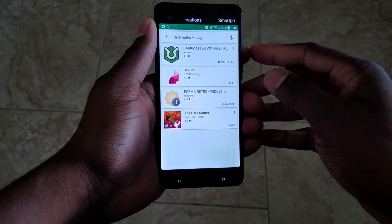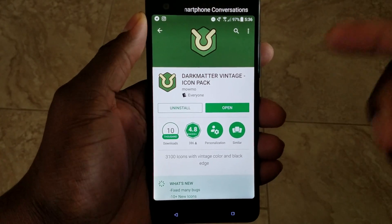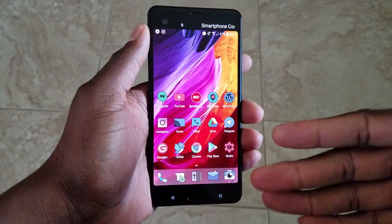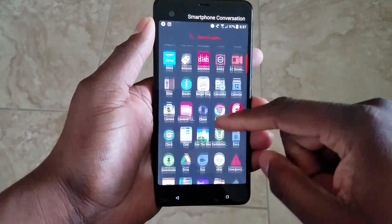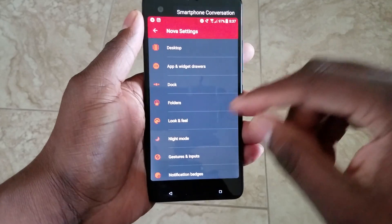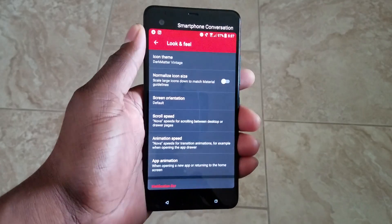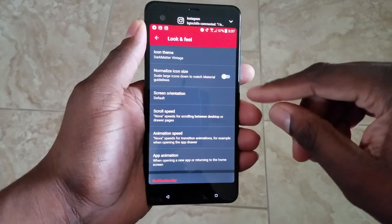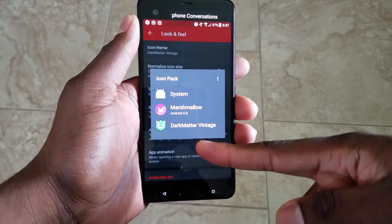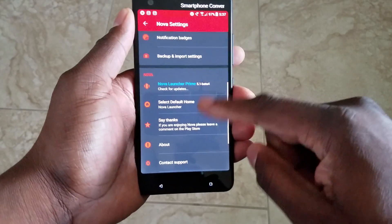In this video, please leave a name — not a link, a name — to the icon pack you're using so I can check it out and maybe feature it. But again, special shout out to Donovan for turning me on to using Nova Launcher again. This icon pack right here is called Dark Matter Vintage and it costs a dollar. I've already purchased it, but I definitely suggest you grab this one. You just go into your Nova Launcher settings and select Dark Matter Vintage and it'll turn on the icon pack for you.